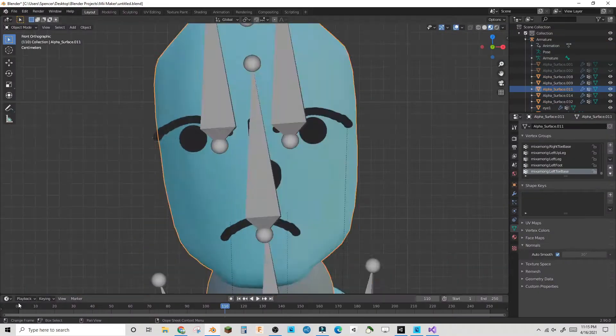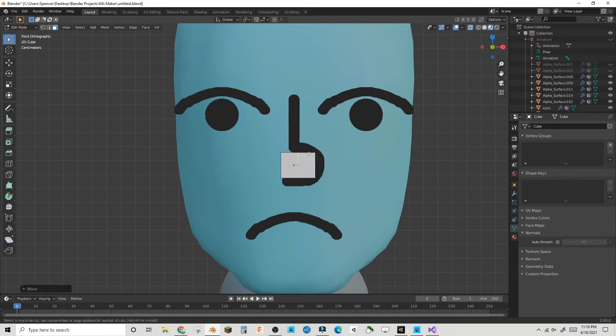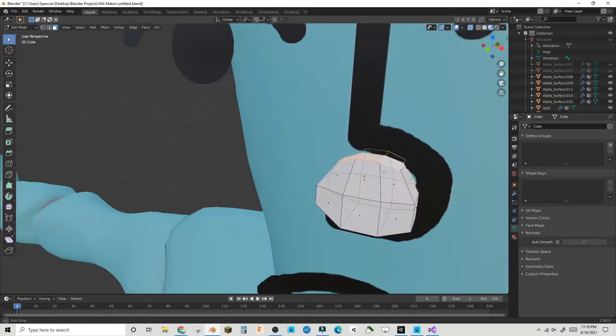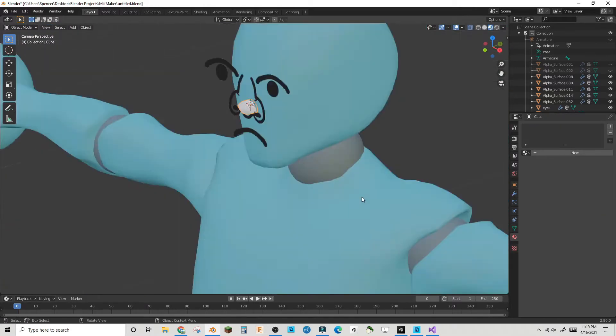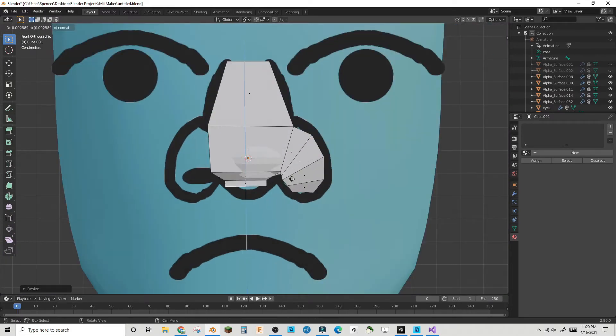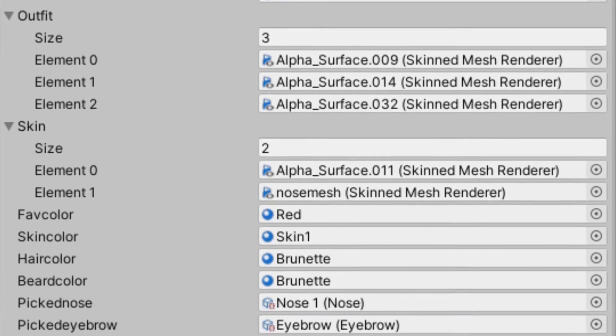Getting these models for the noses was extremely troublesome, as I had to model each one and fix it to the sprite around it, as well as rig it to the armature in my Blender file. I may also make a tutorial on how to export rigged models and their animations to Unity in the near future because of these problems. I attached those scriptable objects to a face script that can swap them out on the game objects on the smoothie.